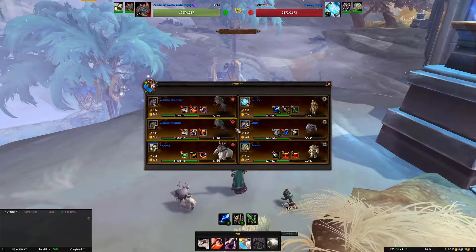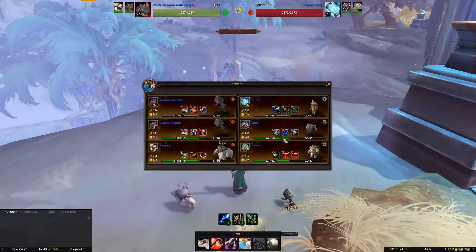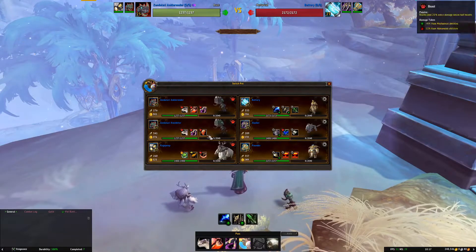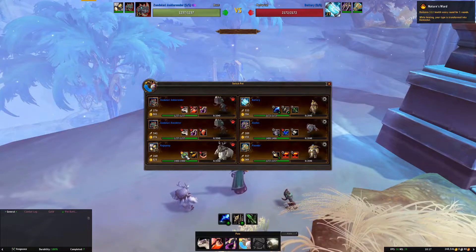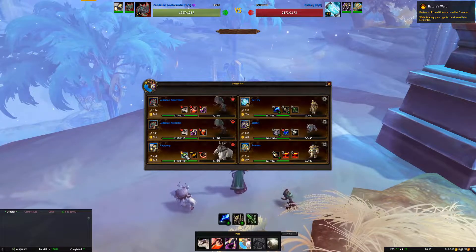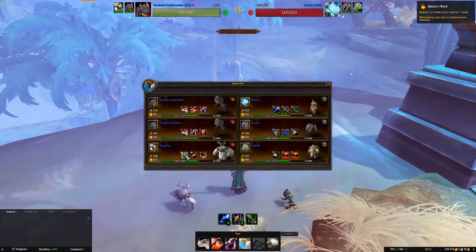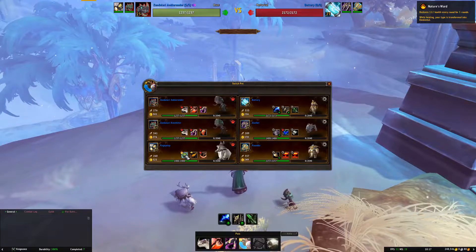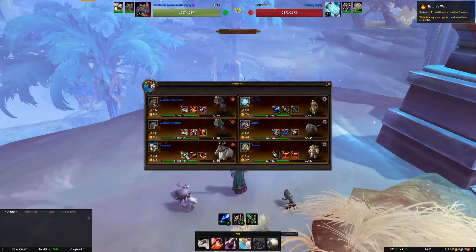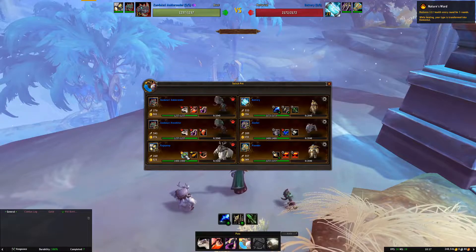Just to talk about Rage Peep very quickly - as you can see here they all have the green arrow, which means they do additional damage to our beast pets. What we're going to do is use Nature's Ward. This will change our beast pet into an elemental pet and they will no longer have that additional damage, meaning we will be able to kill them without getting ourselves basically slaughtered. It's a very good tactic and probably one I will use on the other achievements as well.